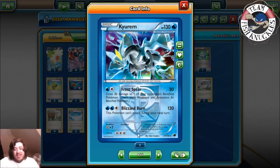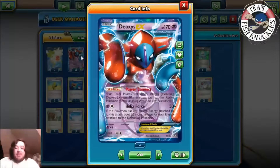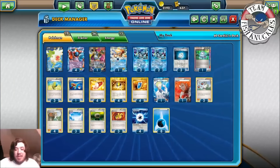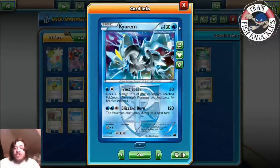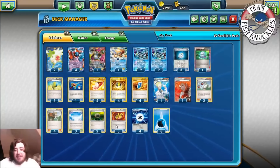The main attack we're going for is Blizzard Burn. It does 120 damage and the Pokemon can't attack the next turn. You might say 120 is not a lot — but thankfully, Deoxys has the ability Power Connect. Each Deoxys makes your Team Plasma Pokemon's attacks do 10 more damage to the active. You play four of these, so with four Deoxys you're doing 160, and with Muscle Band you're doing 180 damage — which is crazy.